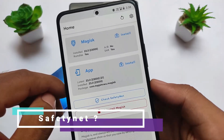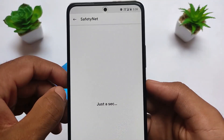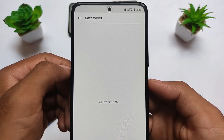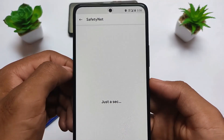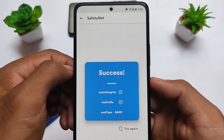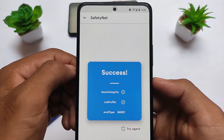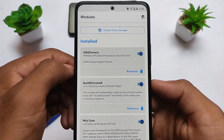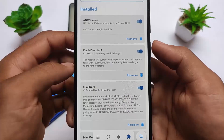Since this is my primary device, I can confirm SafetyNet status passes out of the box without any issues. If you don't want to root your device or install Magisk, it won't be an issue. If you are using Magisk, you can pass SafetyNet by simply hiding the status through Magisk settings.